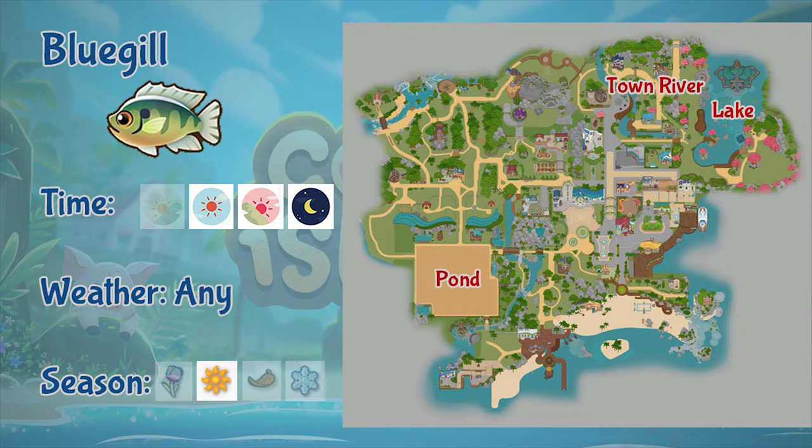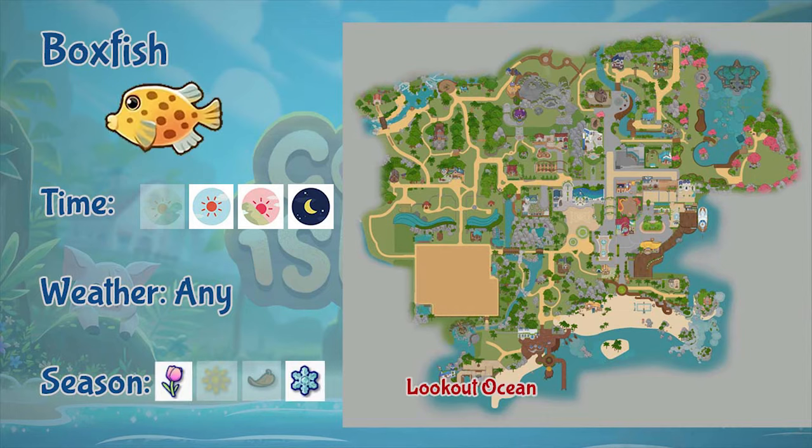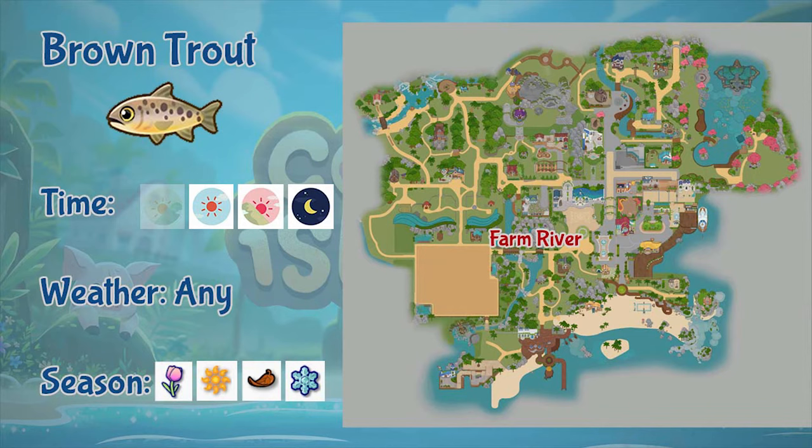Next is the blue jill. You can fish it in the pond, the town river, and the lake. This fish only appears from afternoon all the way to night, in any weather, but only during summer. Next is the boxfish. You can only fish boxfish in the lookout ocean. It only appears from afternoon to night, in any weather, but only in spring and winter.